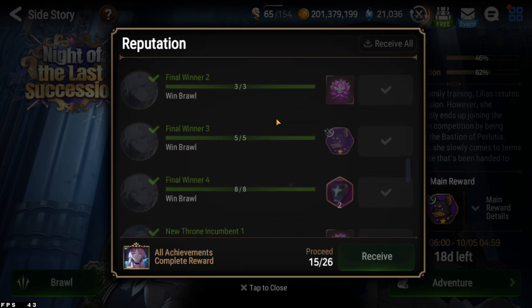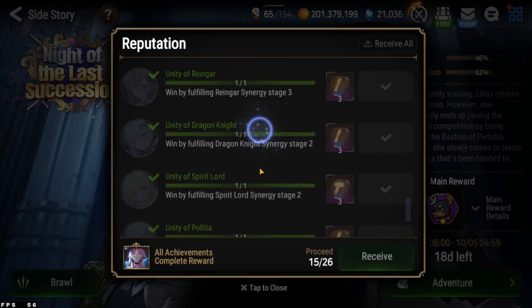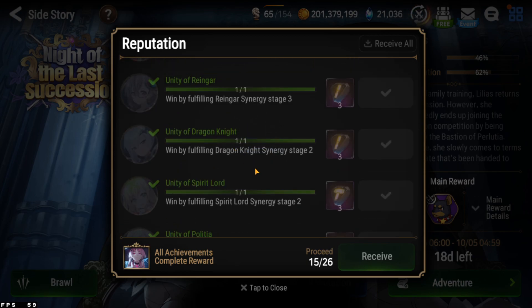The most annoying achievement of all is the Dragon Knight synergy. The reason is rather simple: the Dragon Knight perk is the worst out of the three or four available, and Senya — the five-star unit for this Dragon Knight synergy — is the worst five-star you can have.